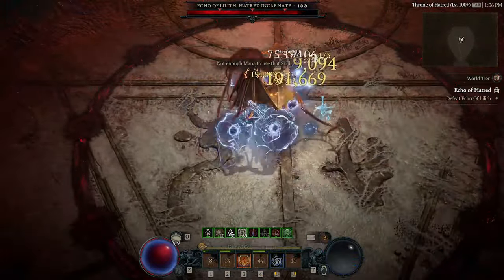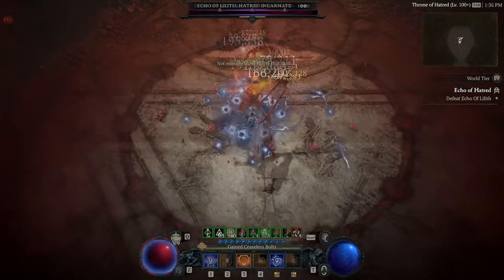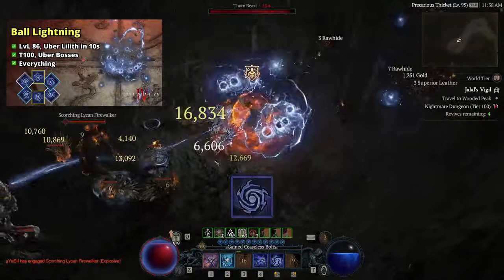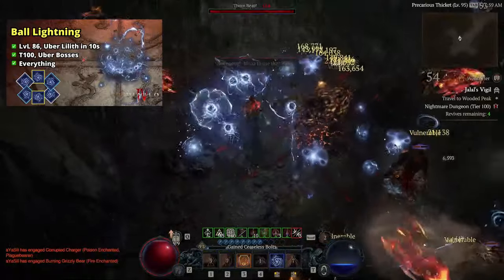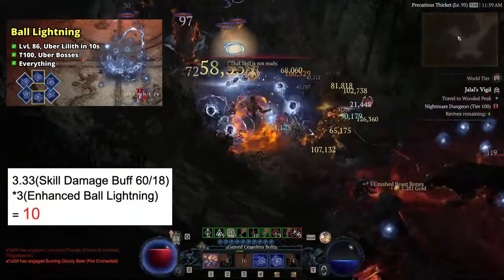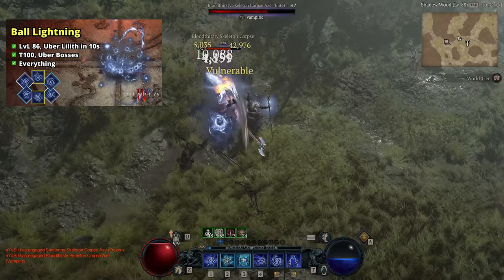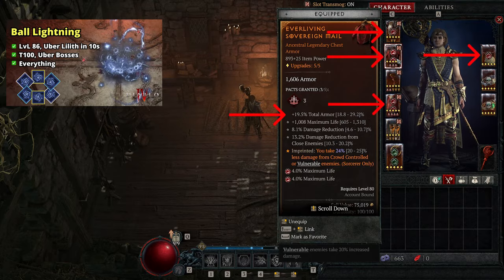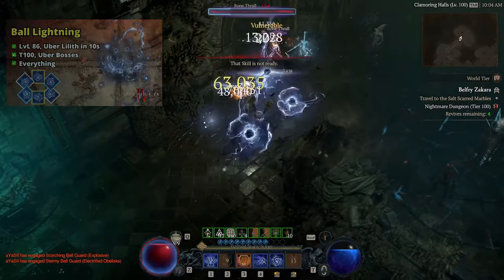I have a further optimized version for bosses where Uber Lilith is melted in only 3 seconds — yes, only 3 seconds without any elixir. Most of the guide and synergies in the build can be found in my ball lightning video, like the details on why ball lightning is so good in season 2, how to achieve infinite mana to cast infinite ball lightnings, how to build tankiness effectively to face tank tier 100, and many more. Take a look if you are interested and I will skip those in this video.